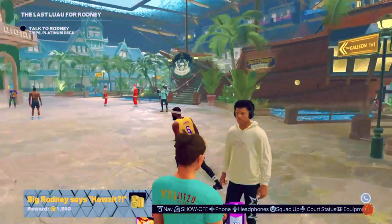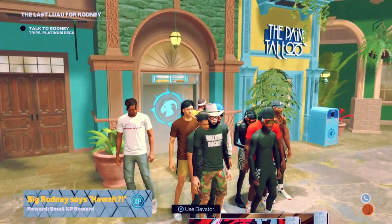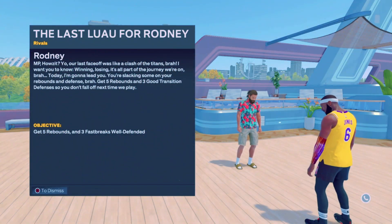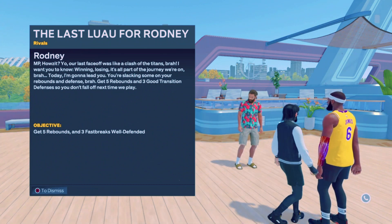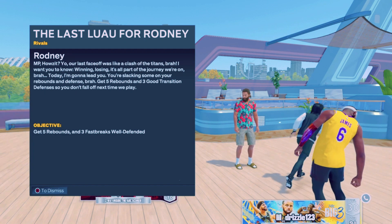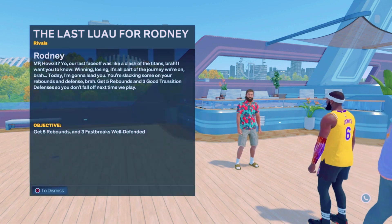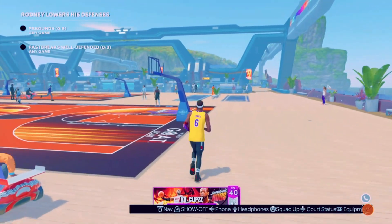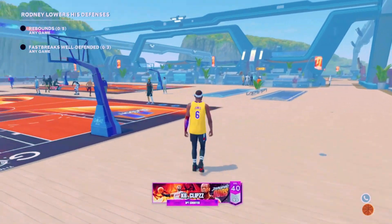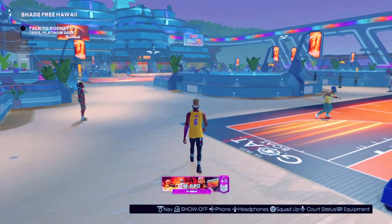Let's go back to Rodney for the final round. The next objective is to get five rebounds and get three fast breaks well defended. Let's get this over with and come back to Rodney. Objective completed.